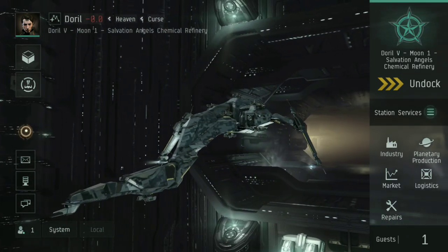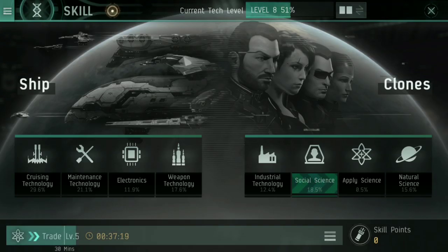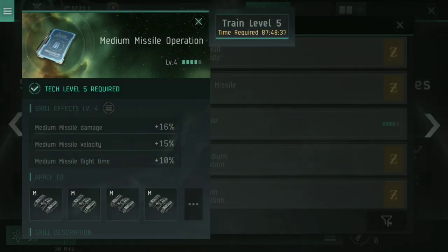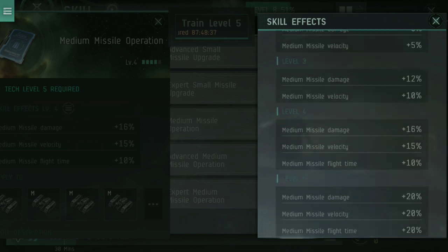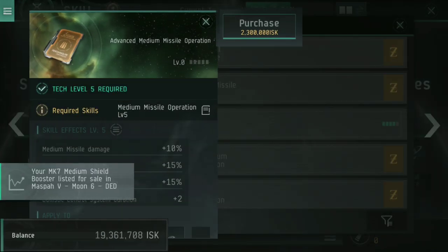In regards to skills for this ship, under weapon technology we're using missiles, so scroll down to medium missile operation. Medium missile operation at full level five gives you an additional 20% missile damage, 20% missile velocity, and 20% flight time — you hit faster, and the extra velocity means missiles travel further. Remember, missiles have a timed fuse, so your maximum range is affected by flight time and missile velocity. Training that up to level five is definitely worth it, as is going into advanced.